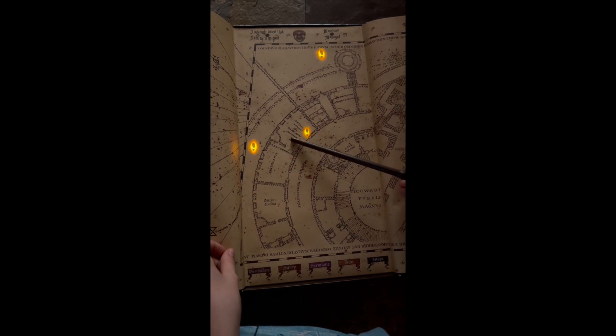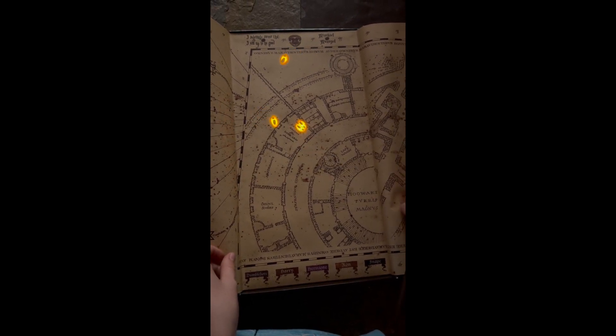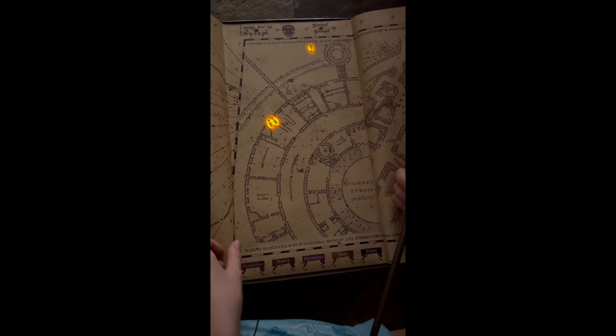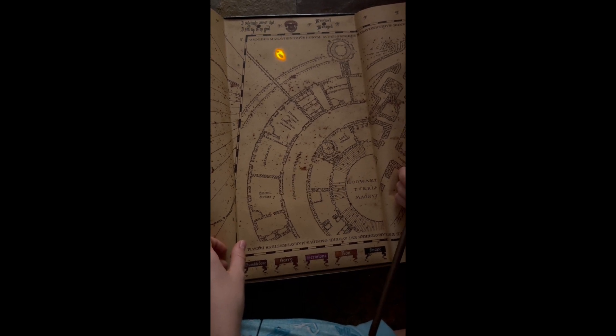So they all go to the Defense Against the Dark Arts classroom. That's Hermione, that's Ron, Harry is already gone, that's Dumbledore still. Dumbledore is pacing.